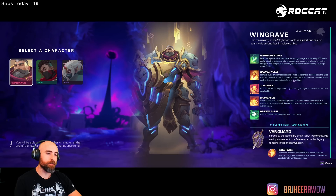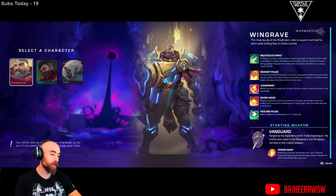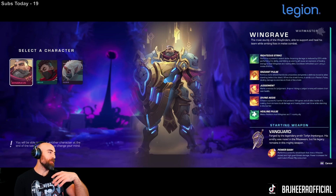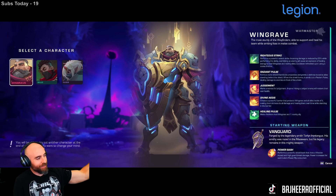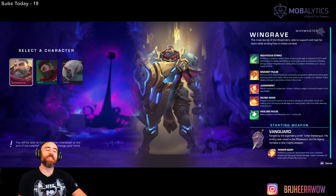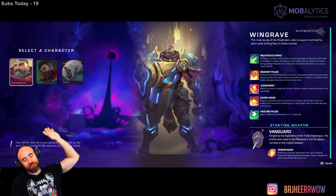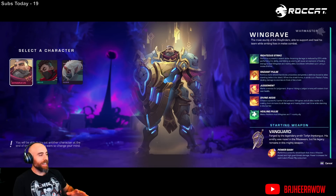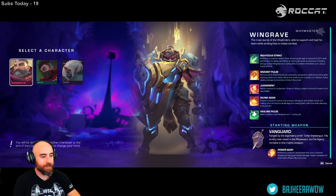Interesting — so you get one ability based off of your weapon. There are different types of sword and shield, and those different swords and shields give you different abilities. Vanguard, for example — forged by the legendary smith Torn Iron Tongue, his smithy was raised in the Maze Wars but his legacy remains. There's a lot of lore, but I don't think it actually plays into the game much, which is great. I hate lore. Playing Baldur's Gate 3 is a masterpiece of a game — incredible, if you like that kind of stuff — but I just want to go kill stuff.